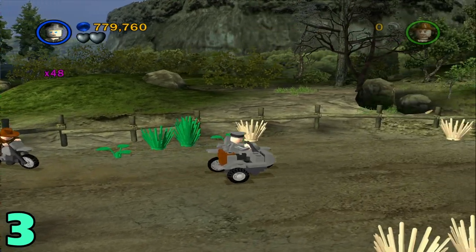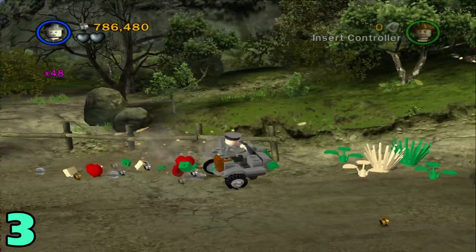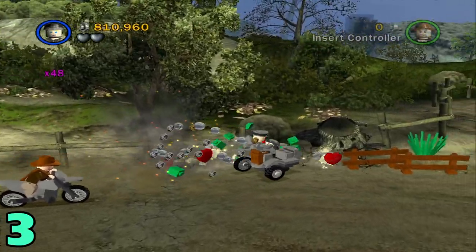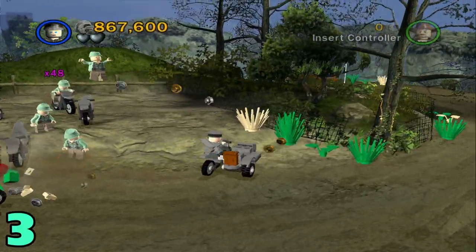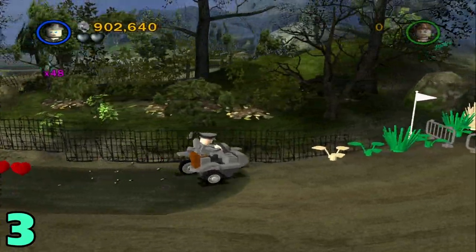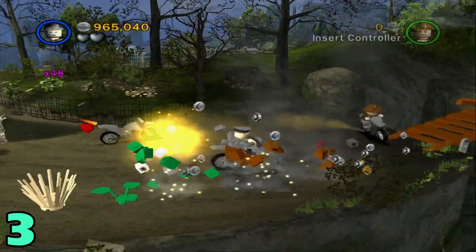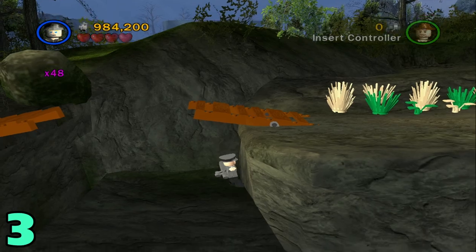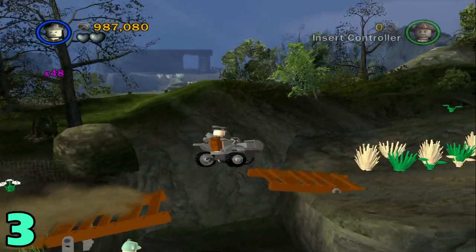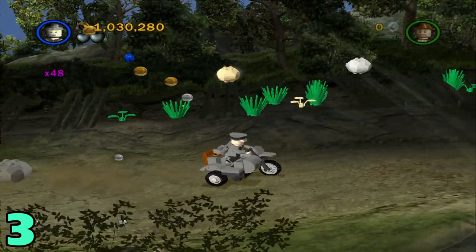Artifact number three will be right in this next area. Once you get on the vehicles, you're going to have to destroy certain plants — there'll be three of them. Just keep riding along this far side until you get the one out of three. I don't know exactly which plant it's in, to be honest. Jump across here — once you have that, it's two out of three.